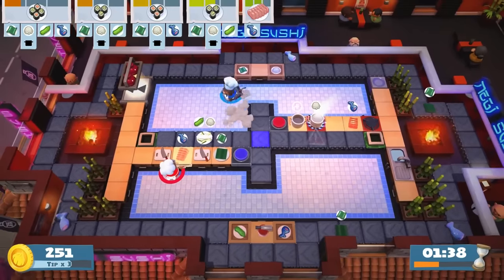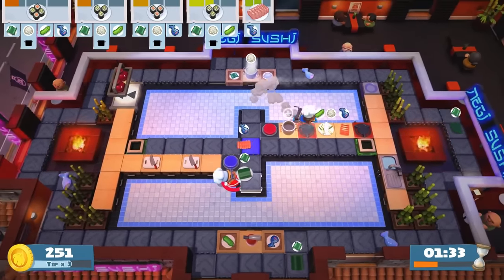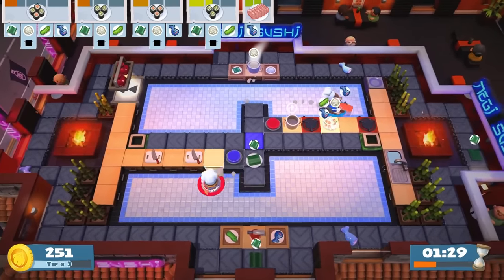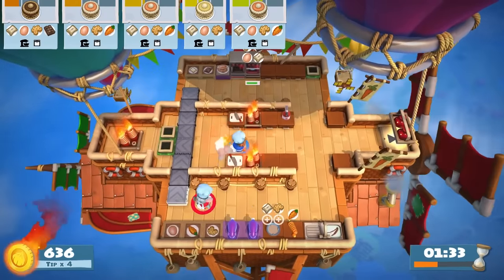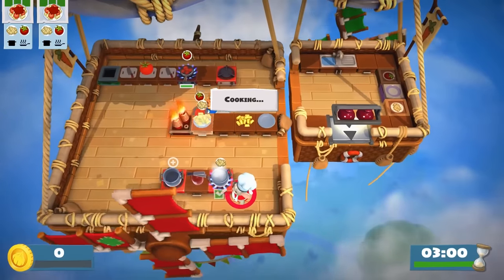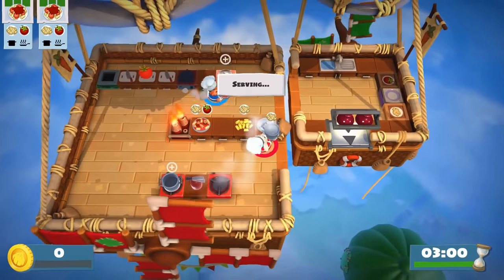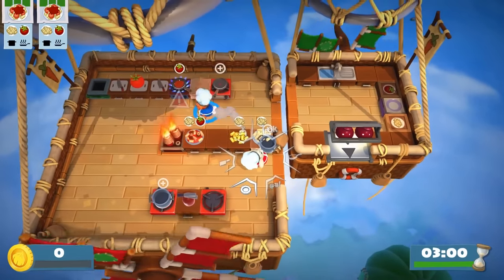While Overcooked 2 still feels right at home as a couch co-op experience, all modes can be played online with friends, and matchmaking is available for arcade and Versus. A word of warning: the Switch version does not have voice chat. Instead, you have to use a rudimentary emote system to tell other chefs what you're doing, which puts you at a big disadvantage in a game that requires good communication to succeed.